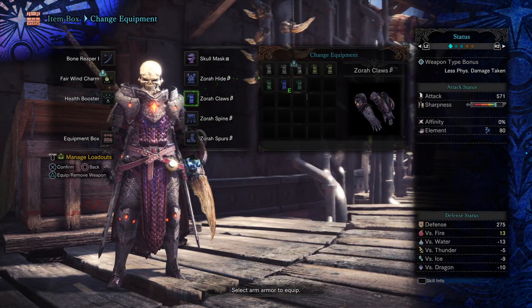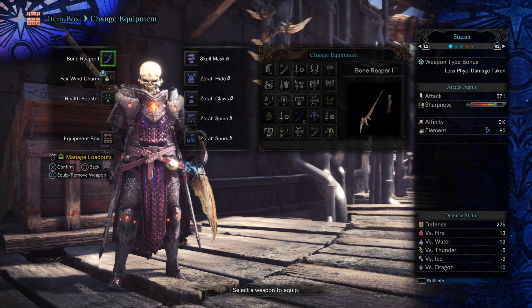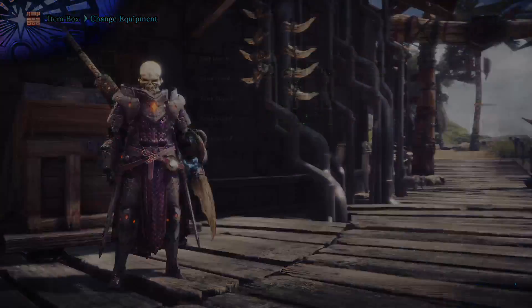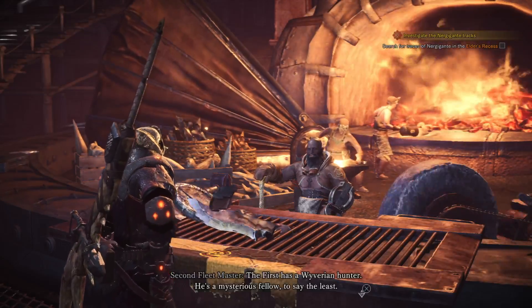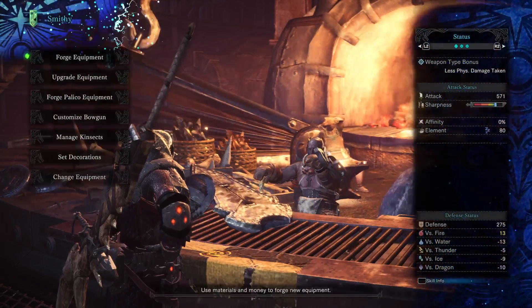So now when we go to the sword, notice the element is now active — it's 80. The attack of that Bone Reaper sword is 571, but the element is now unlocked, dealing 80 damage from the sleep element. You can increase that further by crafting one of the charms.